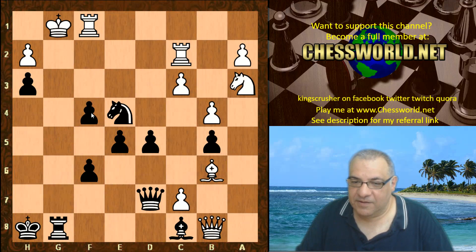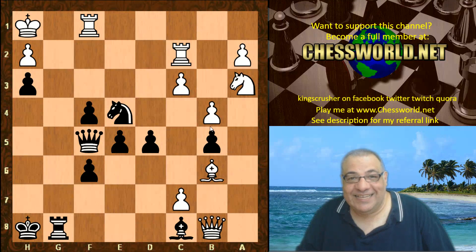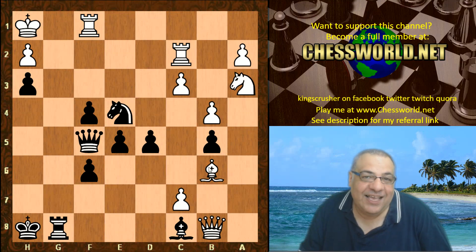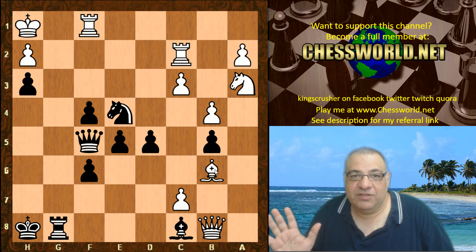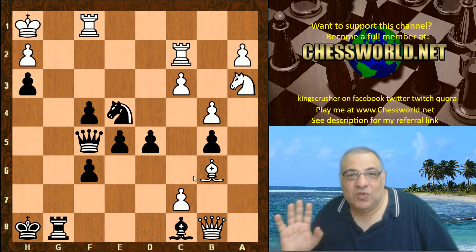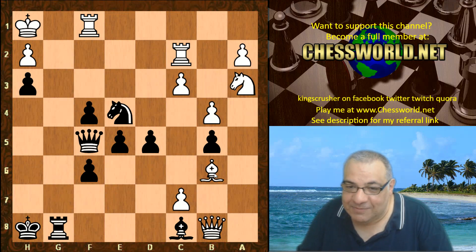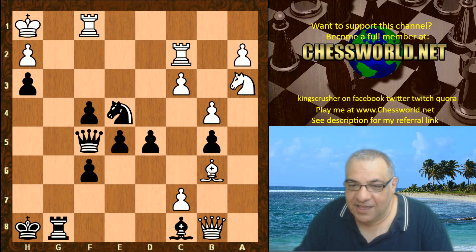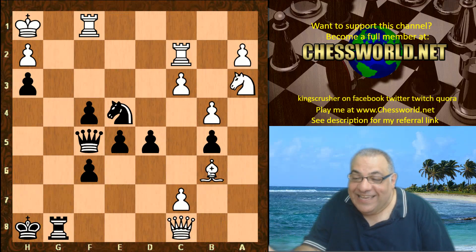King h1, Queen f5 — and now there's a big threat of Knight d2 and Queen e4 check, just mating. These pieces are in a prison in Siberia — there are no words to describe this. Not just spectator pieces — spectator pieces that have gone on holiday and are spectating dolphins or something. It's worse than spectator pieces. Black gets so desperate that White just sacks the queen.